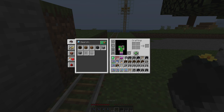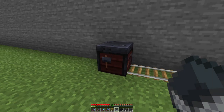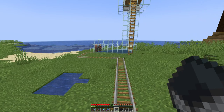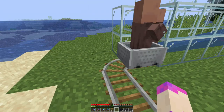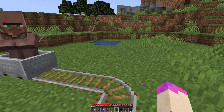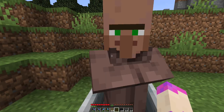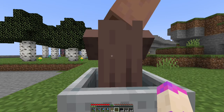First things first, let's grab this — he's going to come right along and tag himself right onto this blacksmith table. Let's grab ourselves a villager. Here we go, we got one. He's a plains villager, not the most exciting, but we can bring him along. Come on, buddy, you can get up there, I know you can.